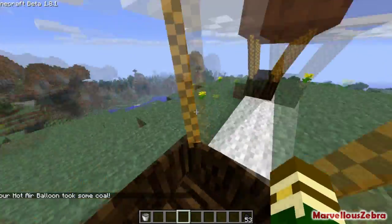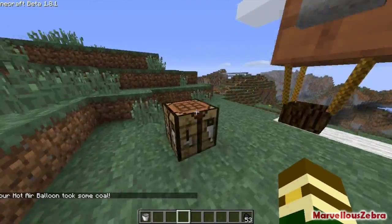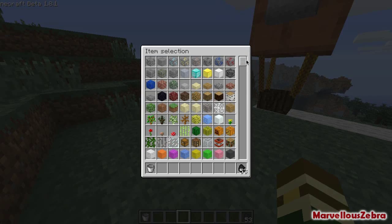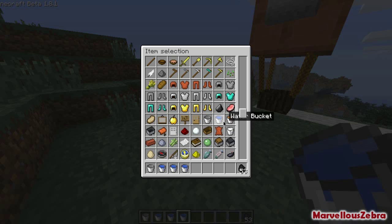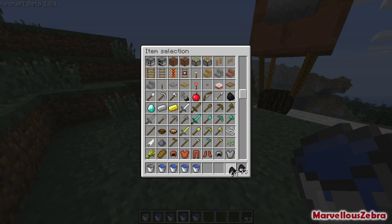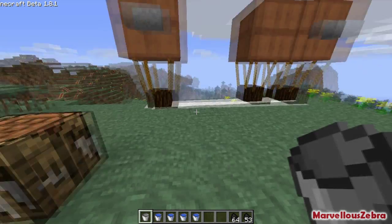I'm getting in now and holding space and not going anywhere, and the reason for that is it needs fuel. It needs coal for fuel and also needs water to cool it down. So I'm going to get a few buckets of water and some more coal, because it uses coal up at quite a rapid pace.